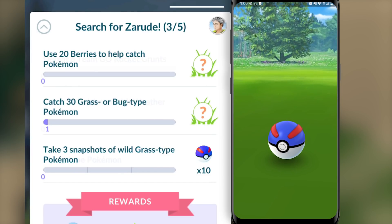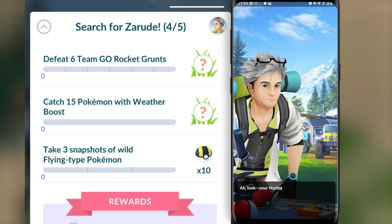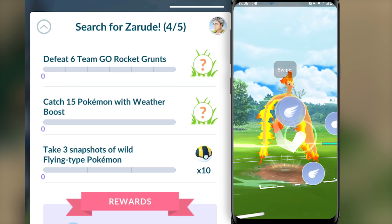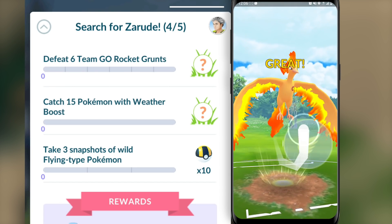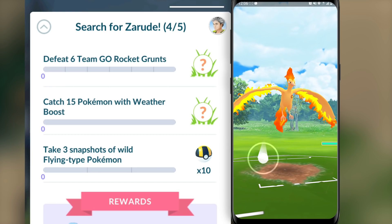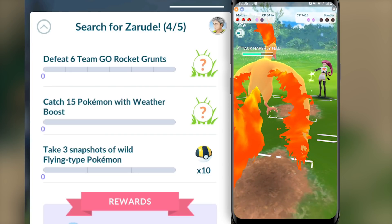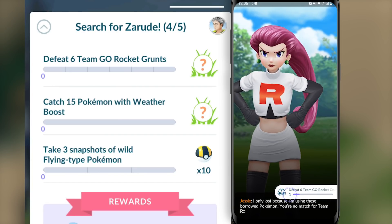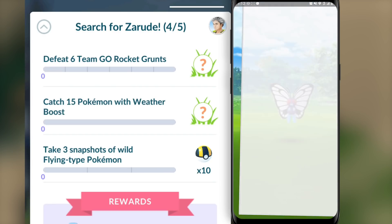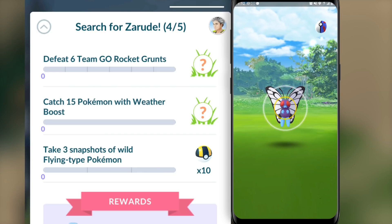Moving on to the fourth step, this is actually going to be the last step that requires you to complete tasks. You will be required to defeat six Team Go Rocket Grunts. We're going to be seeing Jesse and James Meowth Balloons every sixth hour at the time this special research gets released, so you will want to take full advantage of that — that is how you're going to speed through this particular task. I highly suggest you complete the first three steps as fast as possible so that once the Meowth Balloons start spawning, you will be able to get two points towards this task as opposed to one. The second task is pretty simple — all you have to do is catch 15 Pokémon with a Weather Boost. You will also have to take three snapshots of Flying-type Pokémon. The reward for the catch 15 Pokémon with a Weather Boost task is going to be a Butterfree encounter, and three snapshots of that Pokémon will count towards the third task. So once you catch 15 Pokémon with a Weather Boost and come across that Butterfree encounter, just take three snapshots of it and you will be good to go.